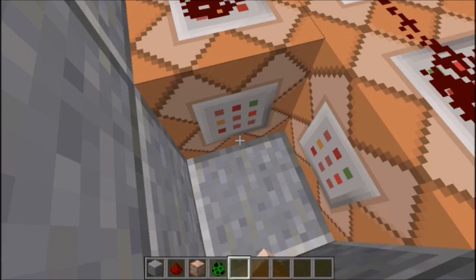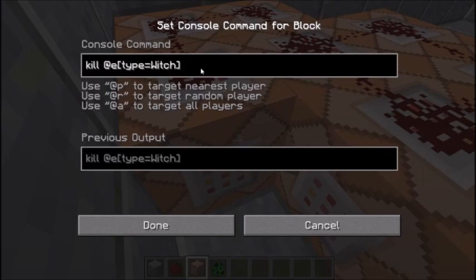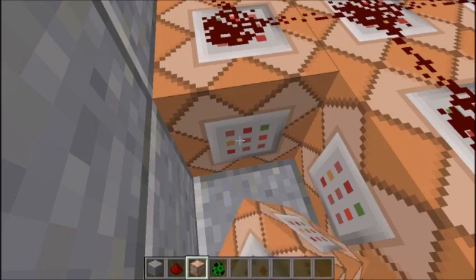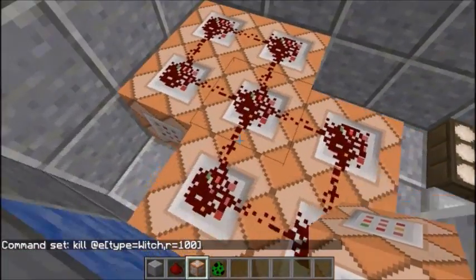So, the command for it is kill @e, which is the entity, open square bracket, and then type — and I got this mixed up a lot — it's not a colon, it's the equal sign, and then you have to name the mob. Then you just close the square bracket, and you can do other specifications, like radius equals 100, so it only does it in a certain specified area.